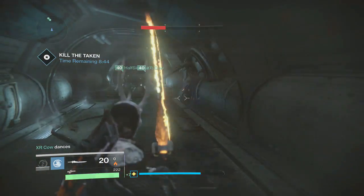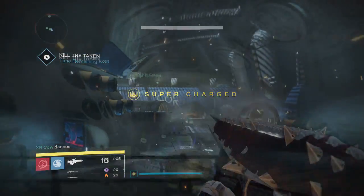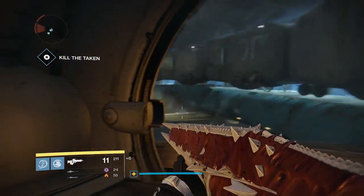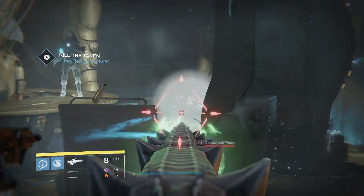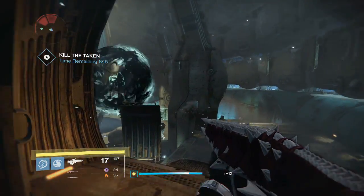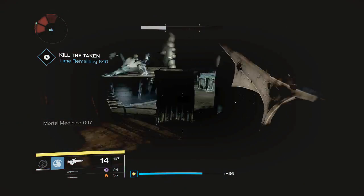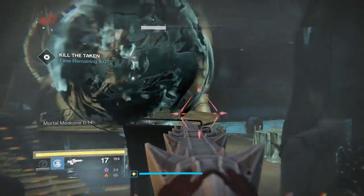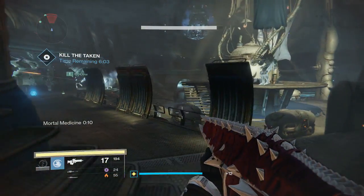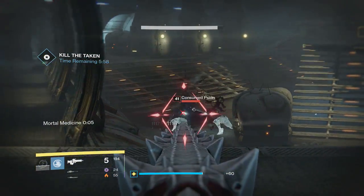I'm going to fast forward to the part we actually need to focus on. Once you get to this room, you're going to see a boss and a lot of Fallen, and he has a lot of health. What we did was take out all the black balls — you guys want to take out all the black balls so no more adds can spawn. Then just take out the adds that are already there, but the add respawn time is pretty fast, so get as much damage as possible.